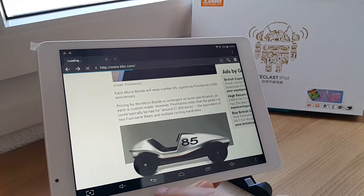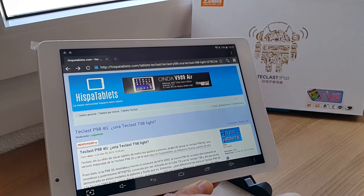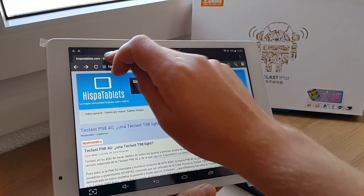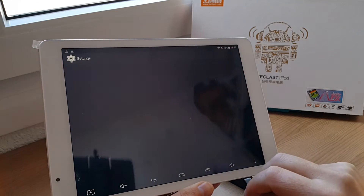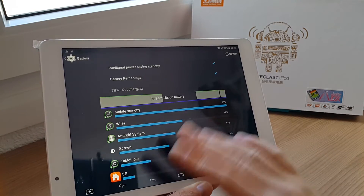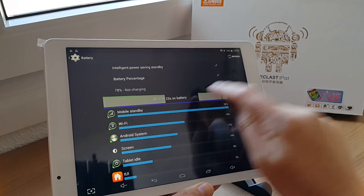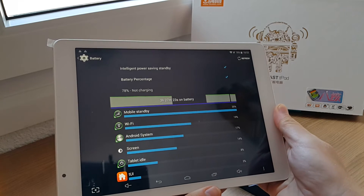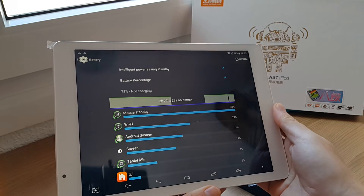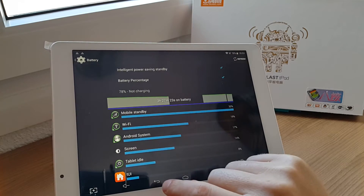I'll just quickly show you the battery stats. I haven't actually been using it much at the moment because I left it on overnight and it got stuck in a deep sleep. So I've only been running it for about three and a half hours — that big gap in the chart is when the tablet was actually stuck in deep sleep and I had to push the reset button. I'm not using a SIM card at the moment.